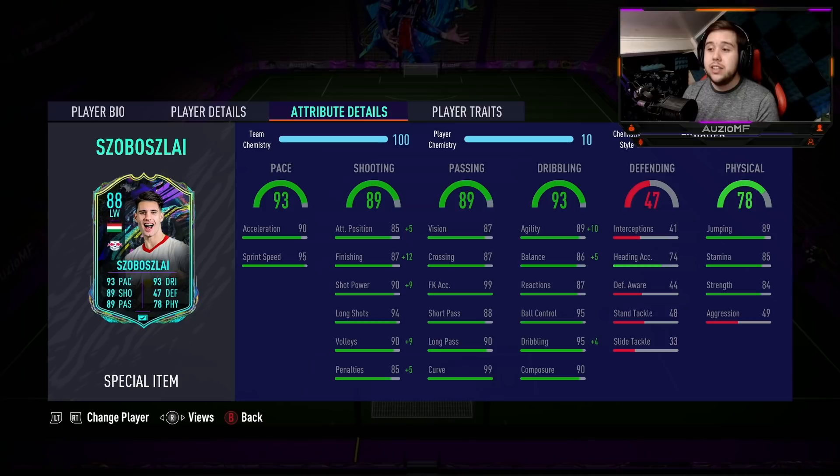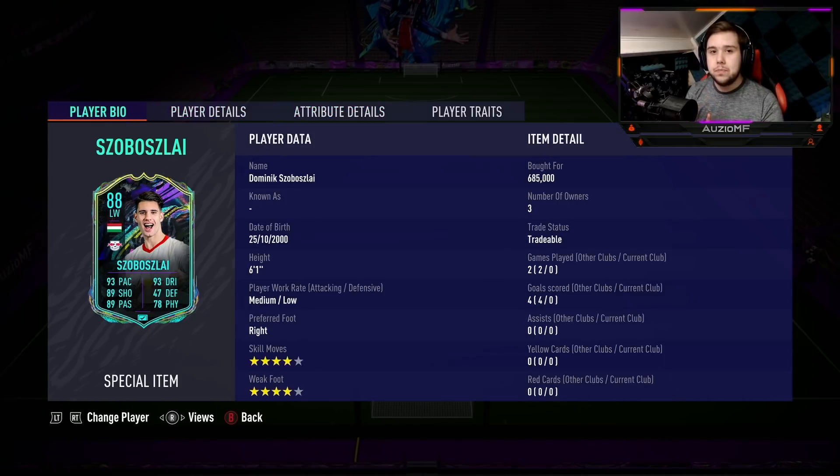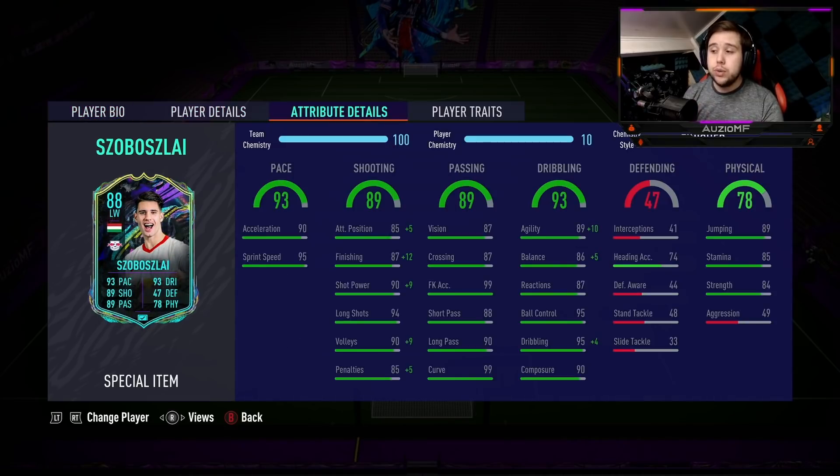The chem style I've gone for is the Finisher. The reason I chose Finisher over Hawk is because of the dribbling. This guy is 6-foot-1, and his dribbling stats do look very good for that height, but I need to make him as agile as possible in that CAM position — turn as fast as possible. The Finisher gives him plus 10 agility, plus 5 balance, and plus 4 dribbling to max it out, and it also gives him the finishing stats.